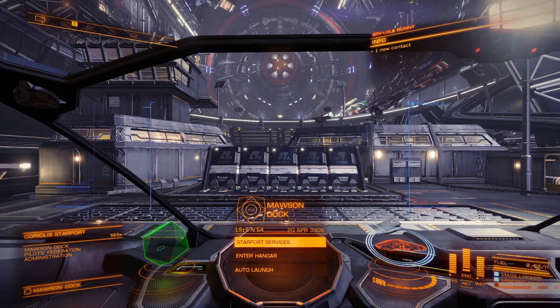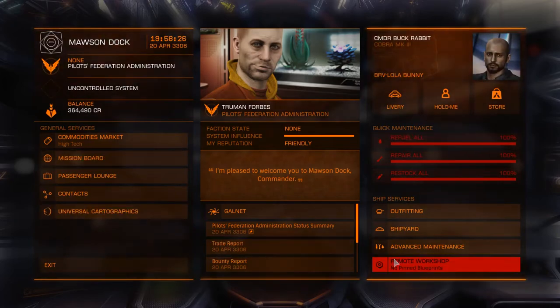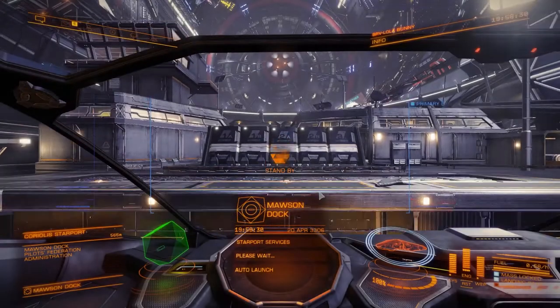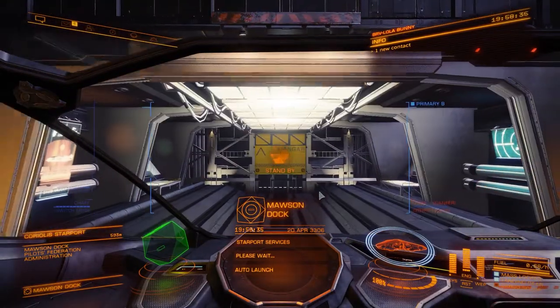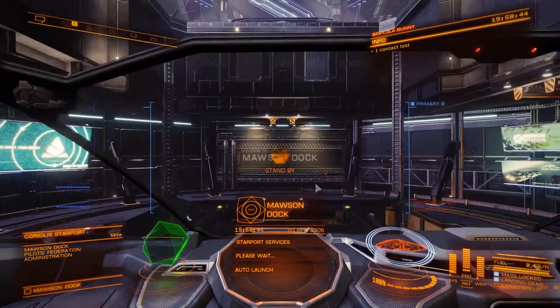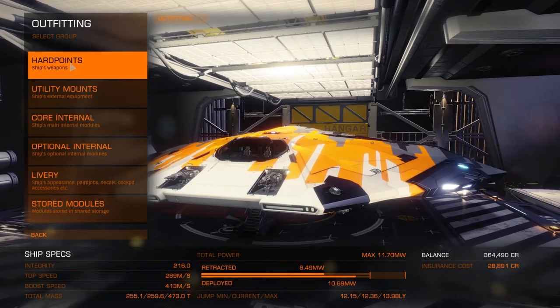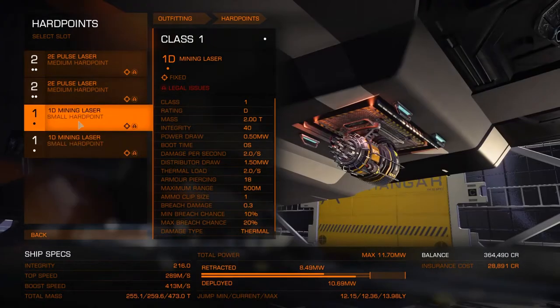Hey everyone, Commander Buckrambit here, and this is another edition of the Elite Chronicles. Today we're going to do some mining. Mining when you first start is a little bit problematic because there is nowhere in the protected systems where you can buy prospector limpets. So what are we going to do? We're going to take a mining build out into the ring and take a little test mining sample of the rocks out there.